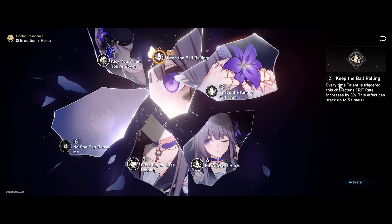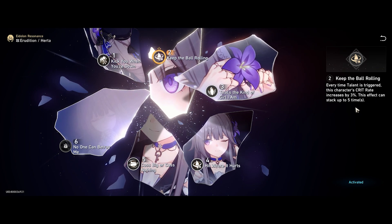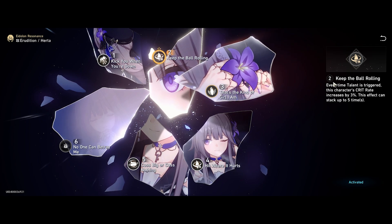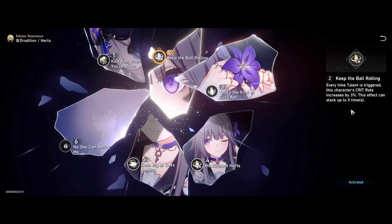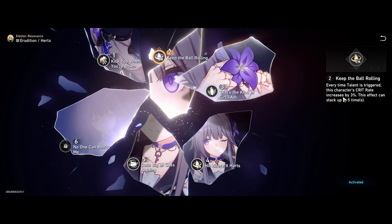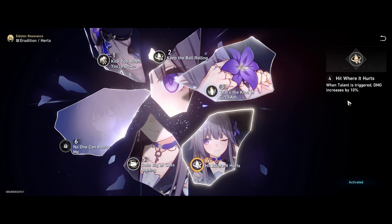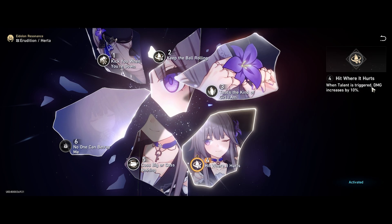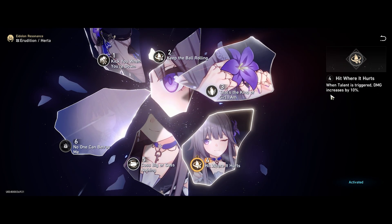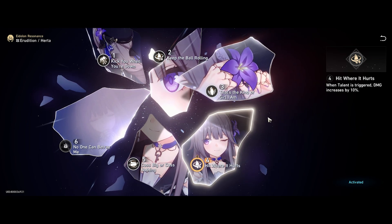E2 — Keep the Ball Rolling: every time the talent is triggered, this stacks crit rate up to five times; at five stacks you get 15% crit rate. Free stats are always welcome. This means theoretically you want to aim for around 80% crit rate cap since she also has some crit rate in her traces. E4: when talent is triggered damage is increased by 10%. Both E2 and E4 focus heavily on her talent passive, which is mostly how she's played.